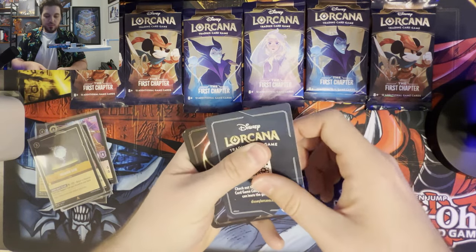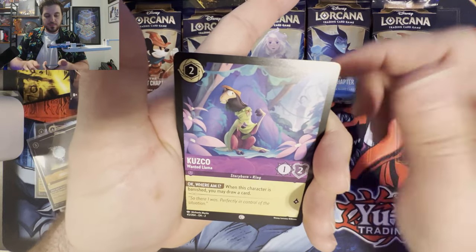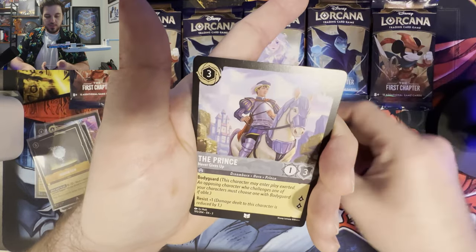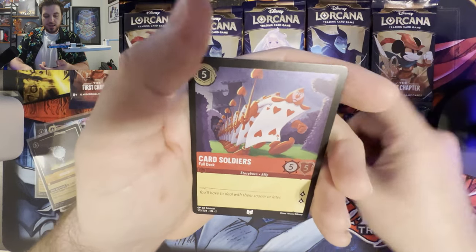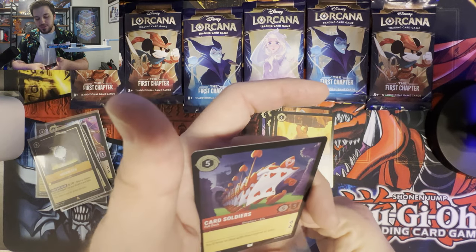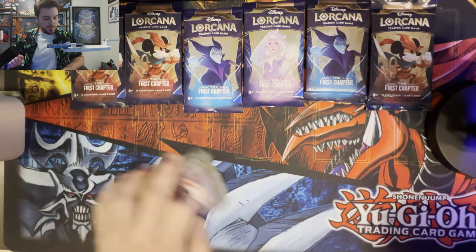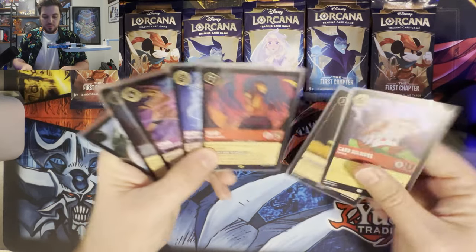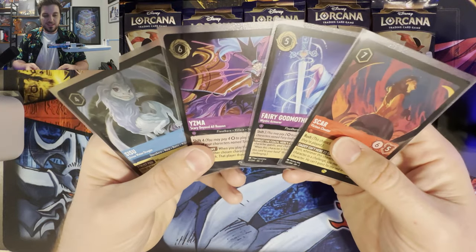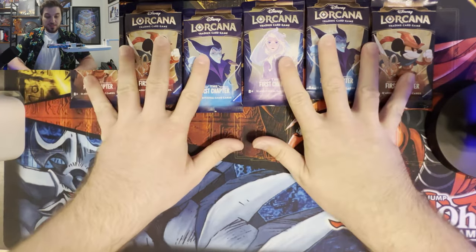Rise of the Floodborne, you've been treating us really well so far. Let's see if we can finish this out with a bang. We got the Noc, Rapunzel, Cusco, Peter Pan's Dagger, Enchantress, Benja, Queen of Hearts, The Prince, Pain, Honest John, Hercules, and Card Soldiers. That last pack didn't really have a whole lot going for it — Hercules is pretty decent, but that's about it. Four packs for Rise of the Floodborne and we got all of this. That is amazing.